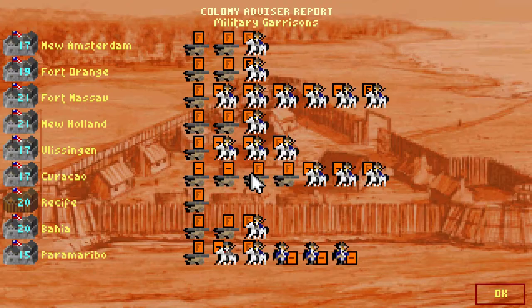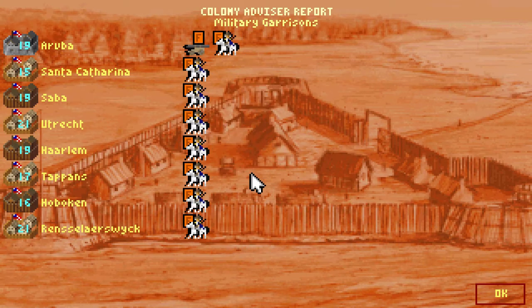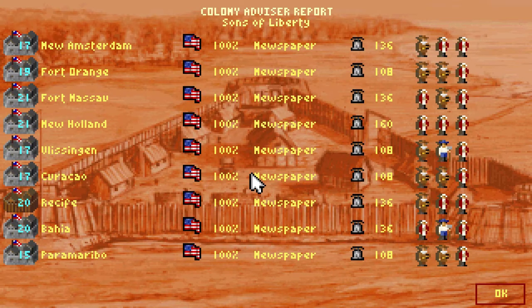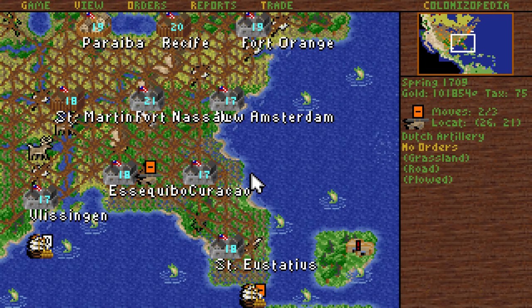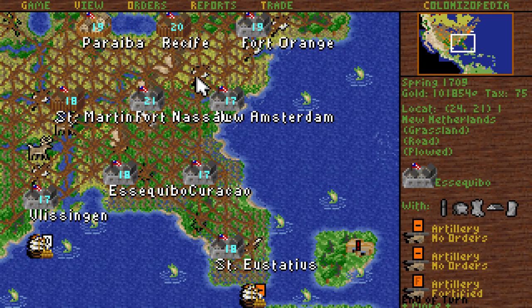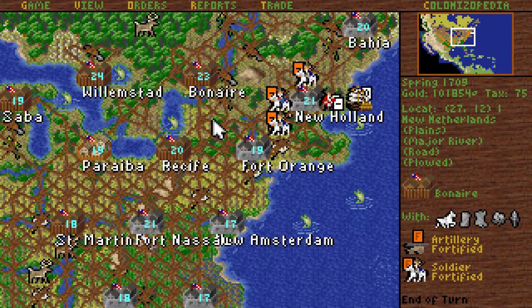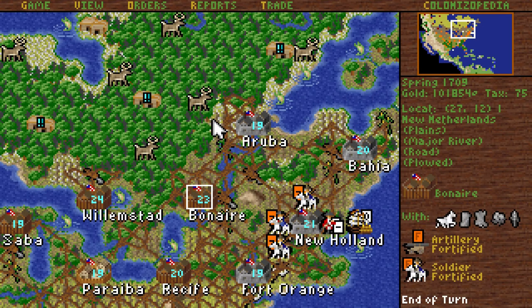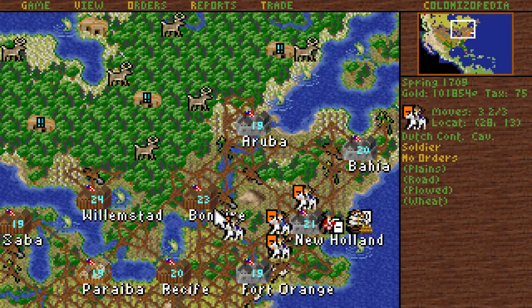Artillery pieces. Pernambuco could certainly use extra artillery at this point, so let's send them this way. Of course he still has quite a lot of troops — it shouldn't be an attack on Bonaire, so I'm gonna wake him up at the very least.